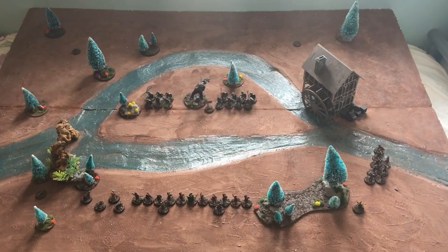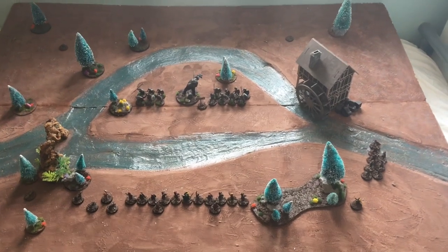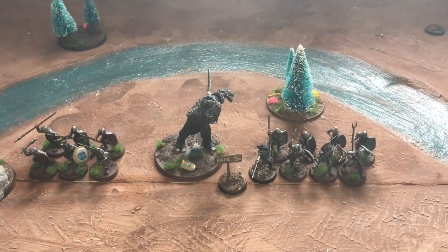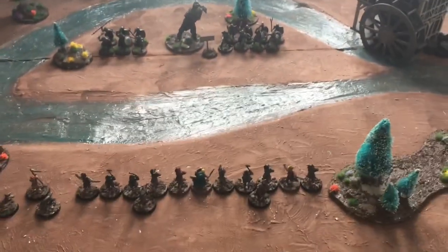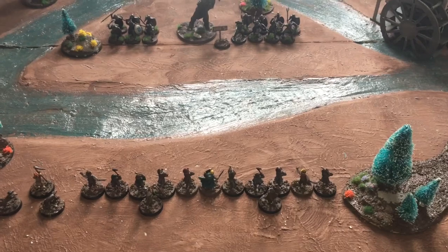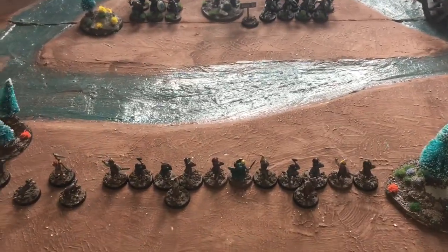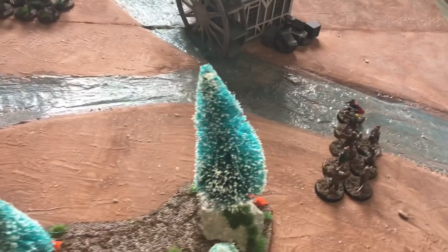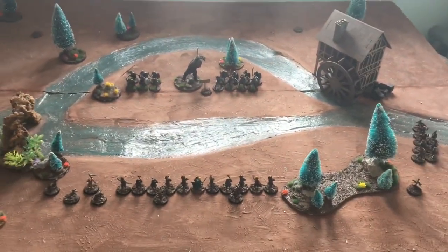The deployment for this battle is anywhere up to the halfway line, and both forces are already deployed. The troll and his band have come down in the centre, ready to charge forward and rip into some hobbits. The hobbits have formed an ad hoc battle line led by Merry in the centre with all of his militia. On the left anchoring the flank are the dogs and Farmer Maggot, and out on the right are the Tuckish Hunters led by Pippin.